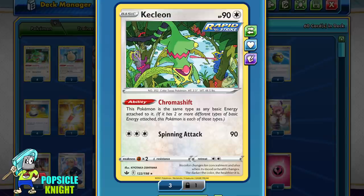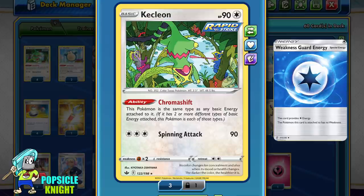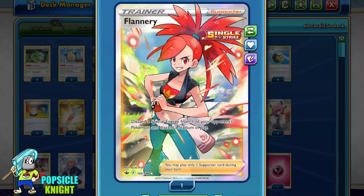Kecleon does have a few weaknesses to its strategy. The first is if your opponent uses Weakness Guard Energy, because it prevents Kecleon from hitting double the damage. There are a few ways around this, but in my build I'm using Flannery so that we can discard any special energy attached to one of our opponent's Pokemon. Its dual purpose is to discard a Stadium in play, which could be helpful too.